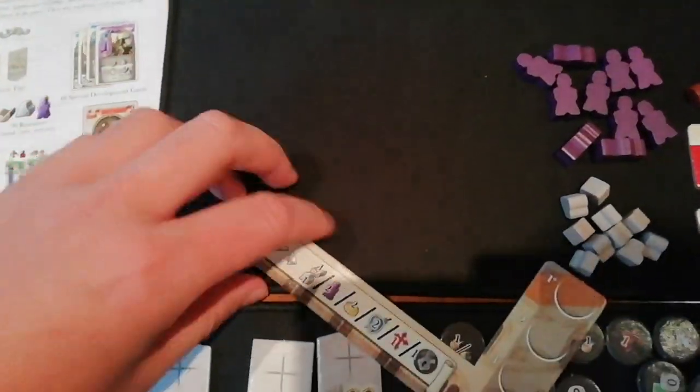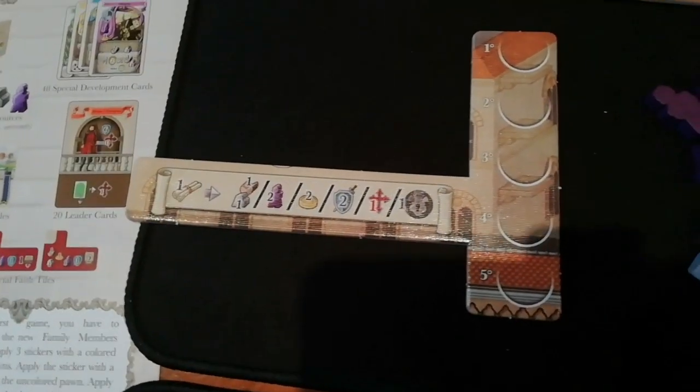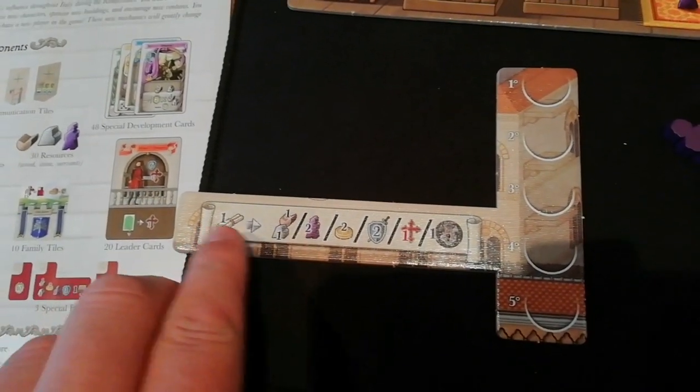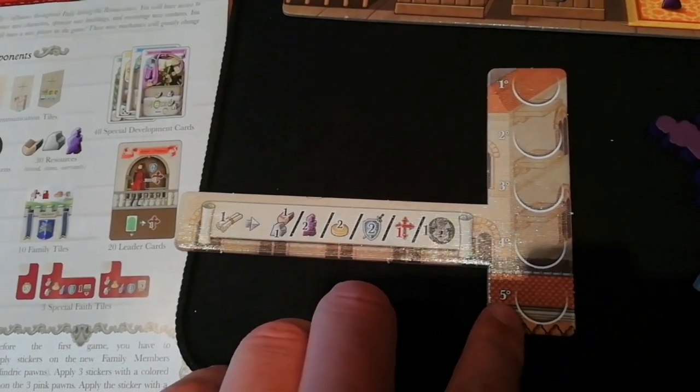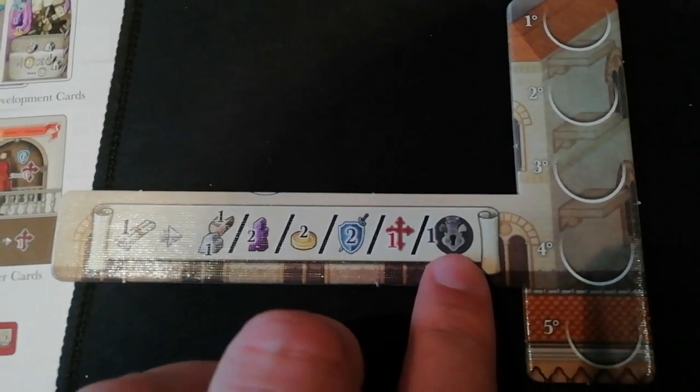You've got this new cardboard strip that goes over the main board of the base game. The only difference is you've got a fifth player spot here for player order, but you've also got this new resource on here with the special tokens.